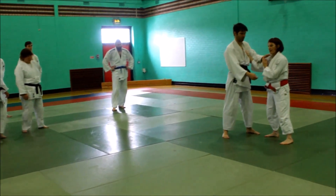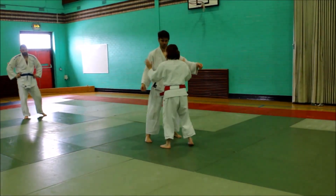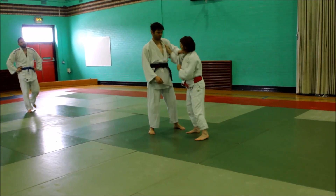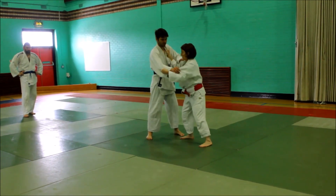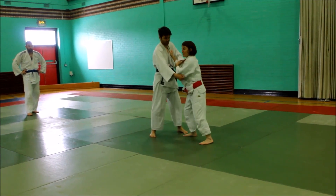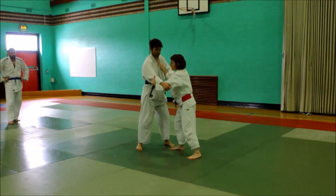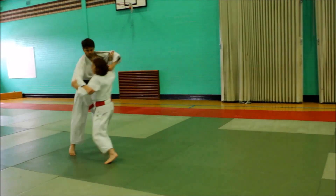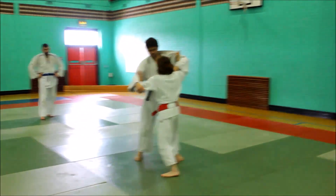So we're in Kenke-yotsu, which means opposite grip. Remember we did this from the beginning. If I'm in a situation against a left-handed player, whether we've got two hands on the collar — obviously a competition situation — then for me to get in close is difficult because of this hand. I've got a couple of solutions, and one of the solutions is, as I showed earlier, getting in here. So then I've got rid of this hand.